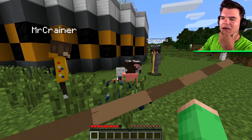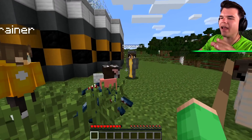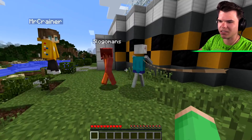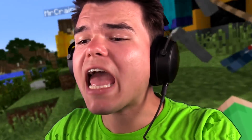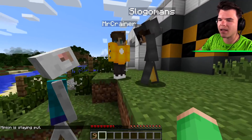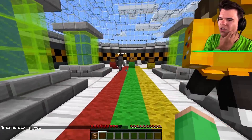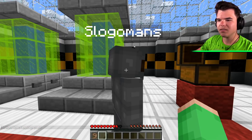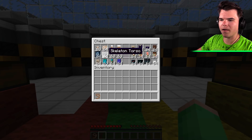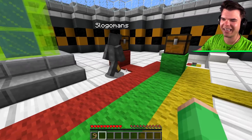Why don't we each contribute a body part? We'll make one last ultra mob. I'll pick the head, I'll pick the torso, and I've got legs and arms. I have an interesting one for a torso. I'm excited for it. I got my parts — are you guys ready? I'll pick one leg — there's only one leg you can put in there, right?